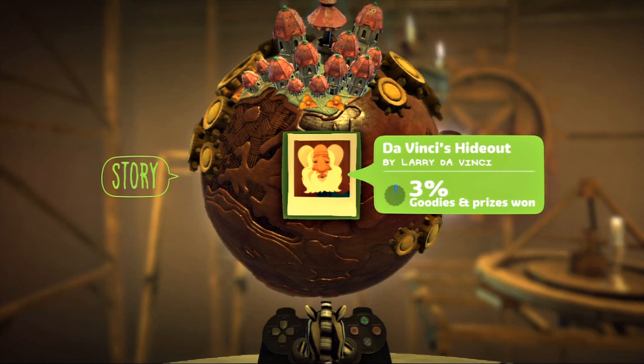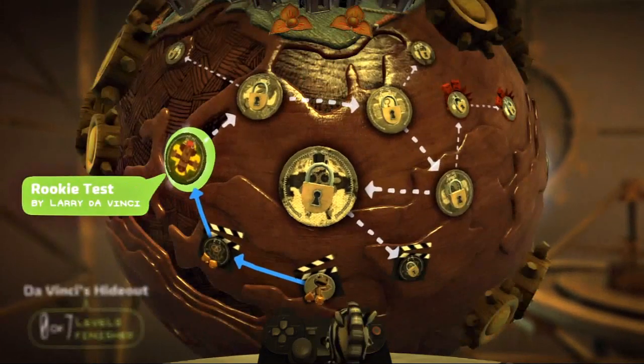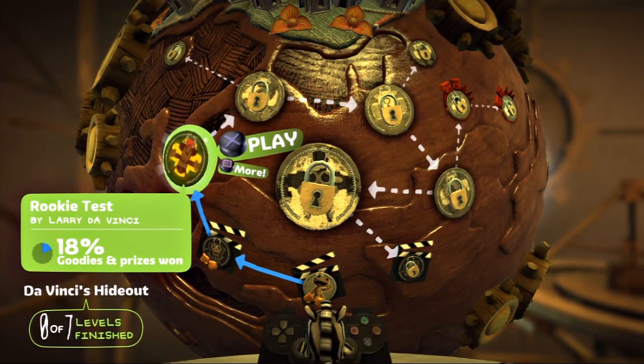So, to save Little Big Planet — essentially, if you saw the end of the last episode, there's that big vacuum thing called the Negativitron. Don't quote me on that, because it's been a while since I've played this game, but I love it still. There are creative curators, and Da Vinci is one of them, and they're going to be helping us get through the game and saving Little Big Planet. This badge marks the beginning of your quest — tap the action button to jump in and explore, or press the menu button for more information.